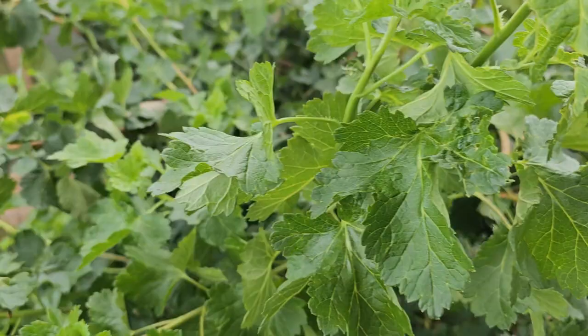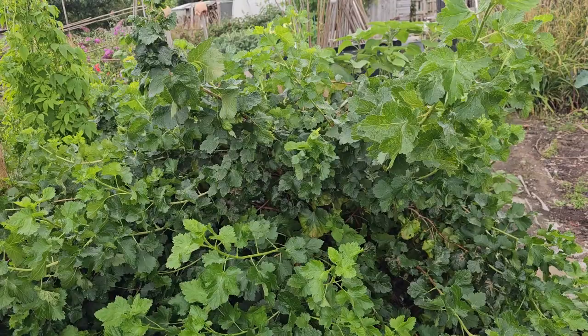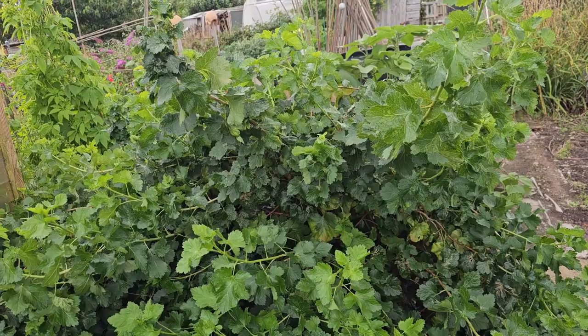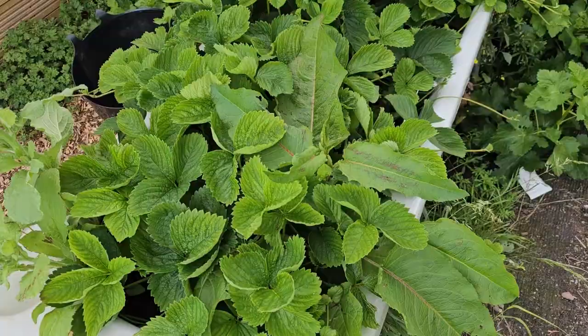These two plants here are jostaberries. Jostaberries are one of the first berries that you'll get each season that actually come into ripeness. I would say it's a cross between a blackcurrant and a gooseberry in terms of taste — quite tasty. Makes really good wine, and makes really good smoothies and things like that. And then a bath full of strawberries, and it looks like there's a dock leaf in there as well which I'm probably going to have to weed out shortly.